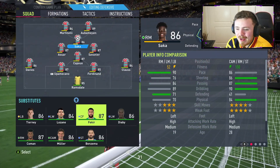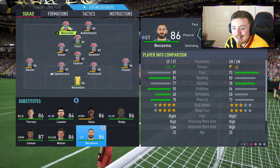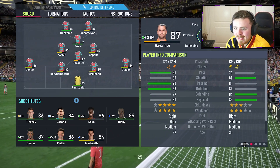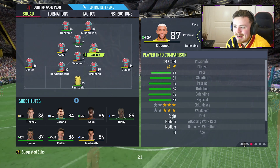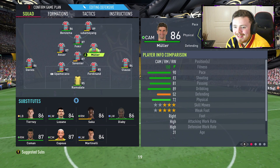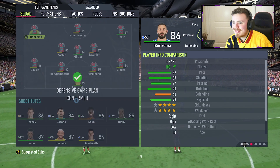Couple of substitutions: Saka is going to make way for Fekir, Martinelli is also going off for Benzema's boy. Savanier is going to stay — actually, pushing him back to the CDM role. He looks a little bit tired with the box-to-box situation. Kapeaw is also going to come off for Muller. Let's test him out as a CDM for the last 10 minutes of this one.